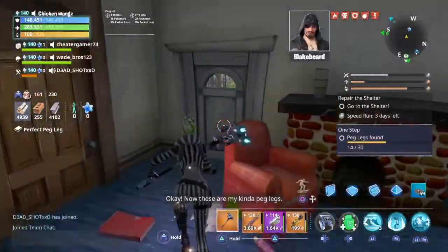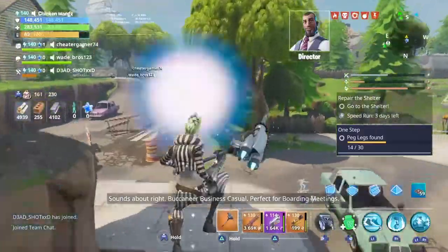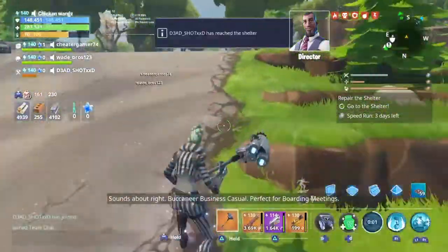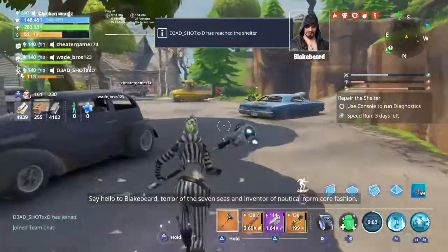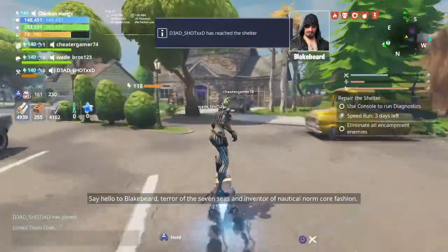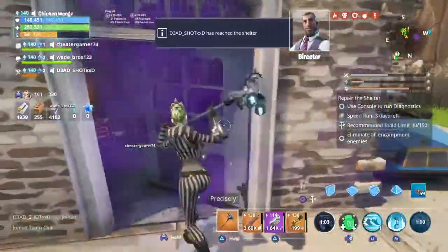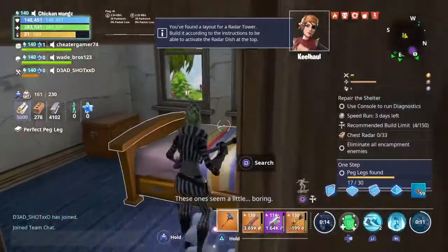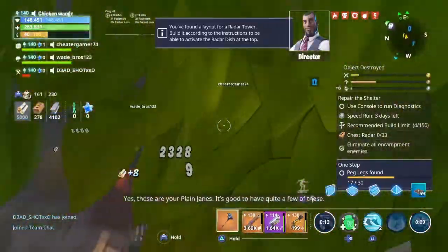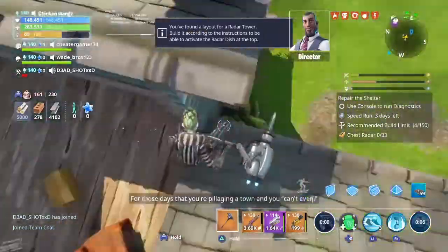Okay, now these are my kind of peg legs. Sounds about right. Buccaneer Business Casual — perfect for boarding meetings. Say hello to Blakebeard, terror of the seven seas and inventor of nautical normcore fashion. Precisely. These ones seem a little boring. Yes, these are your Plain Janes — it's good to have quite a few of these for those days that you're pillaging a town.